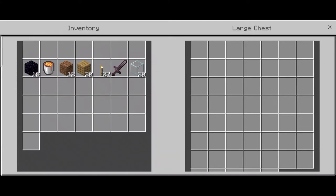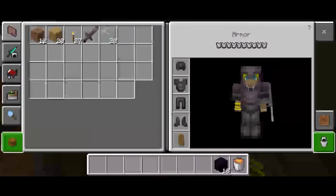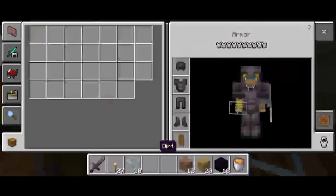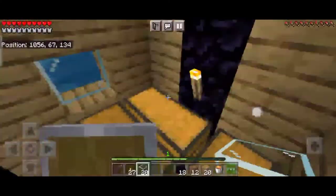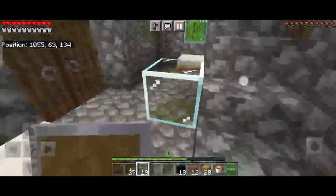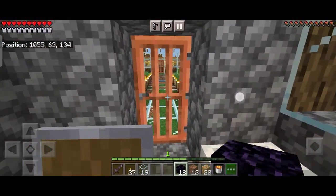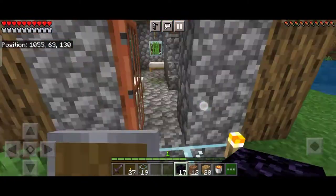For making the nether portal, if you don't have a diamond pickaxe, there's no issue — we can easily make a nether portal with a few buckets of lava and two buckets of water. You can see my previous episodes where I have shown how to do so.